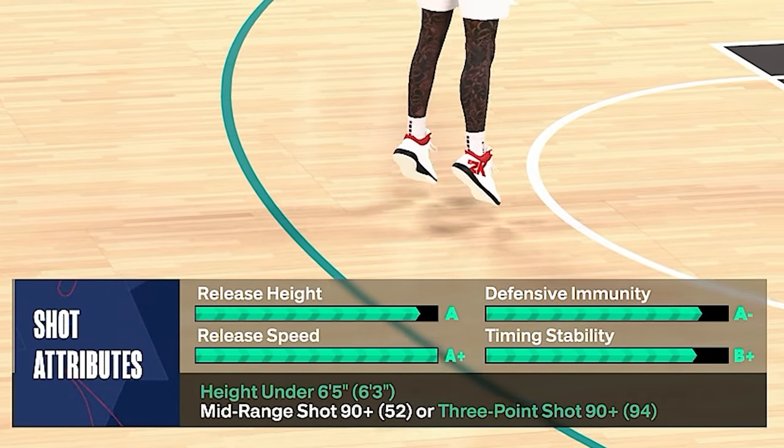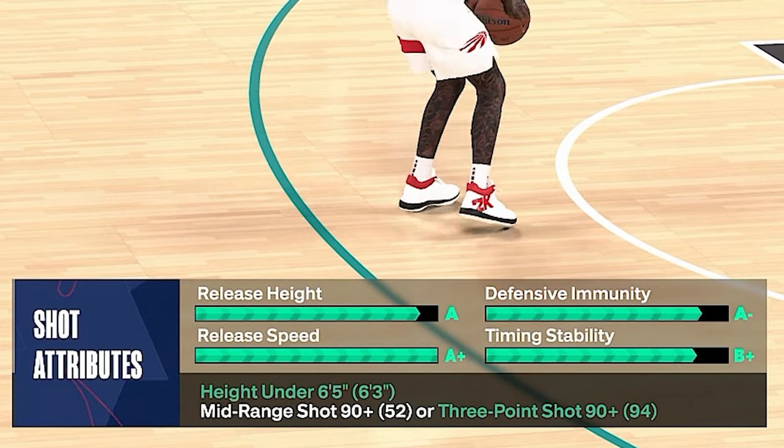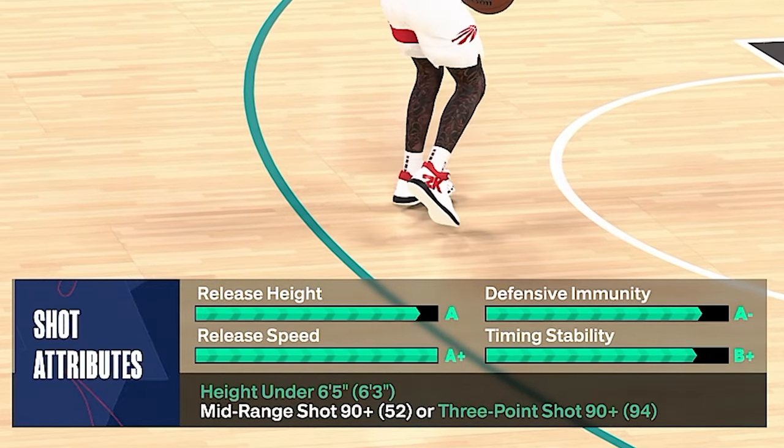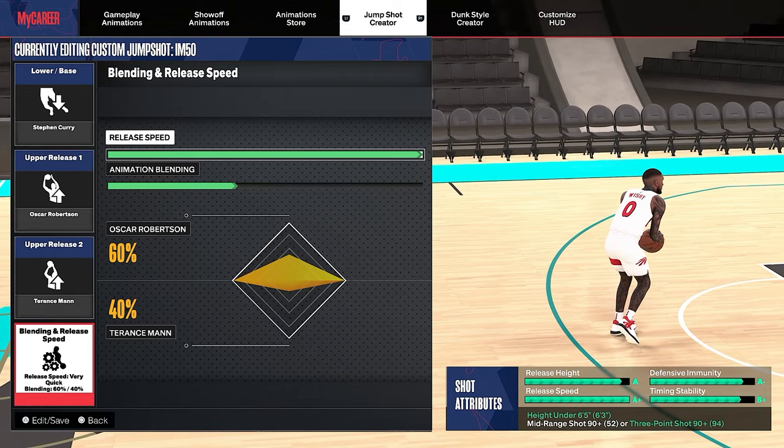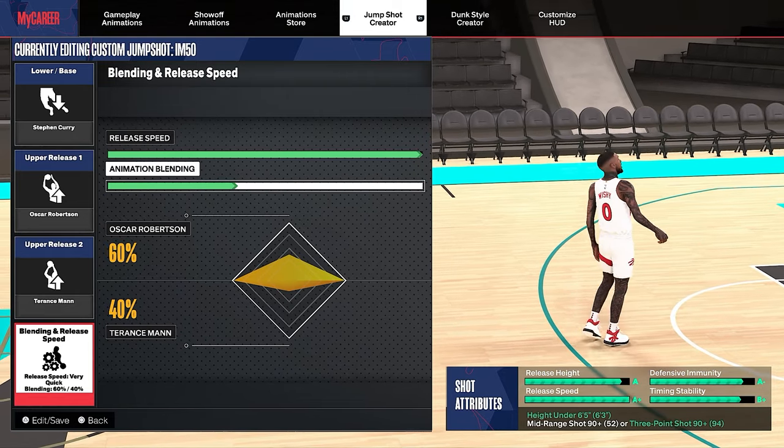You get an A release height, A-plus speed, A-minus immunity, and B-plus stability. You also only need a 90-plus three-point shot, which most small guard builds should have way more than that. For speed, you want to go max, and for blending, you want to go 60-40.